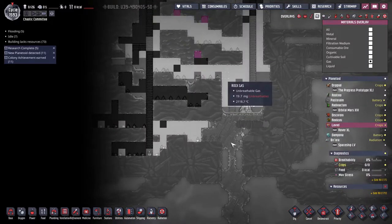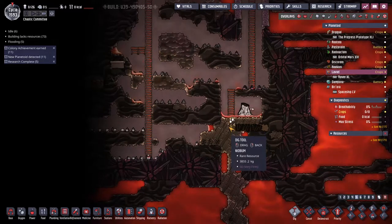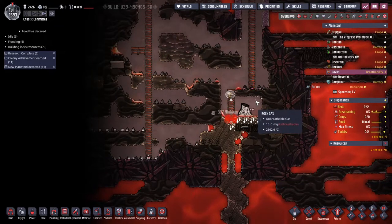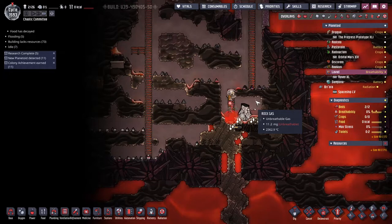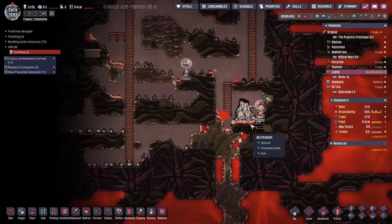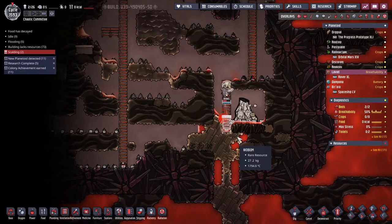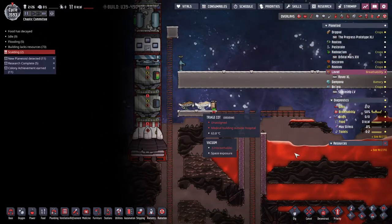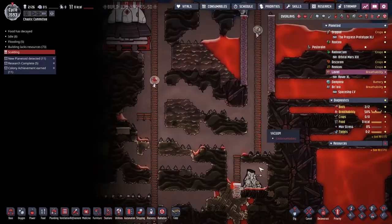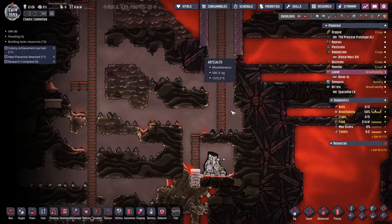Do I have to wait for the rock gas to evaporate before I bring my dupes back in? Probably. Let's do this. Well, they aren't immediately dying, so that's good. It melted the ladder, of course it did. Never mind, they're both getting fried. Okay, get out of there — as they run up through magma gas. They almost died.